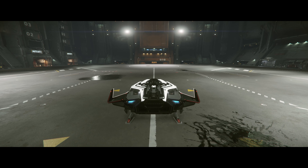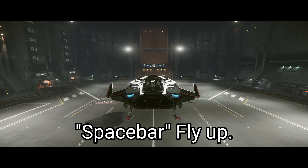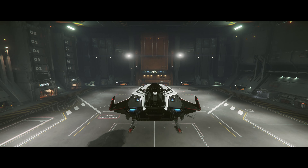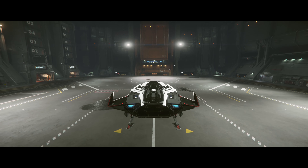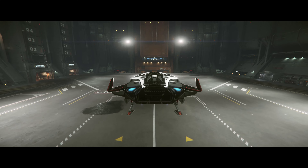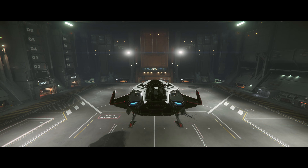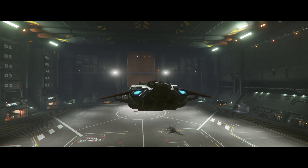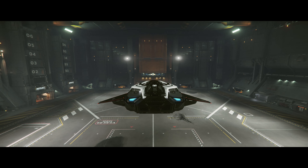To lift off, press Spacebar — that will fly you directly up. Control will fly you down, and you can land again like that. Let's get back up in the air. Pressing N will retract your landing gear — it will also lower them, but we'll need that later, so for now leave them retracted.